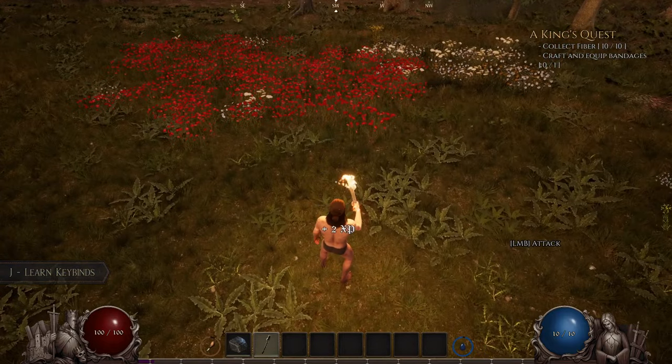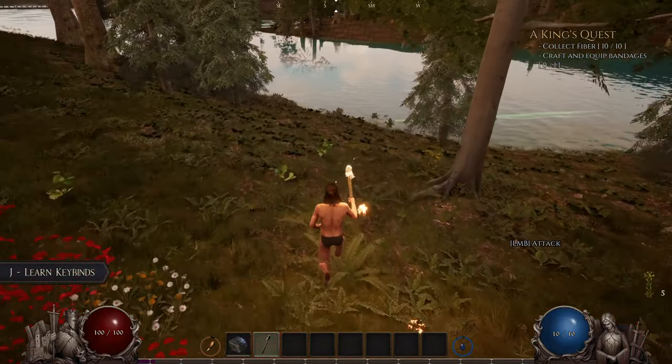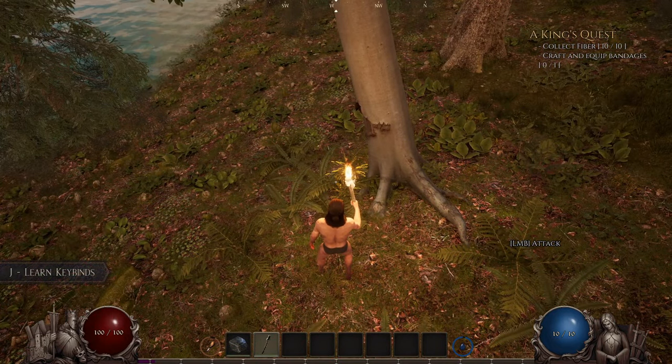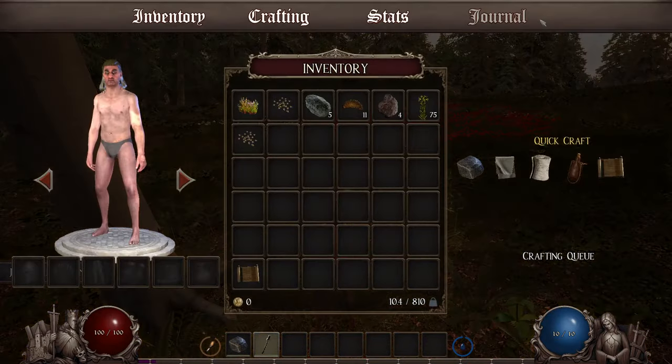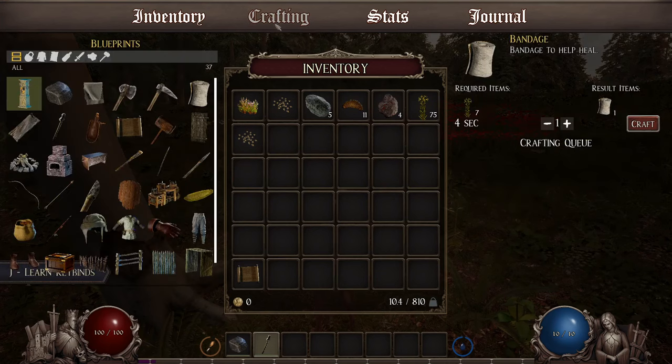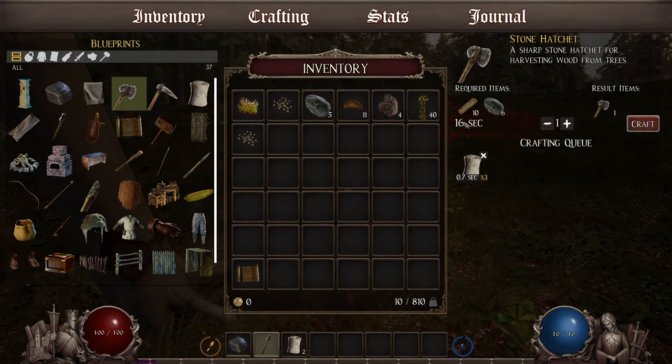Kind of take it easy around this forest. Okay, we've got 75. Let's go ahead and make five of them. I have five stones. We need wood — we got to get some wood.